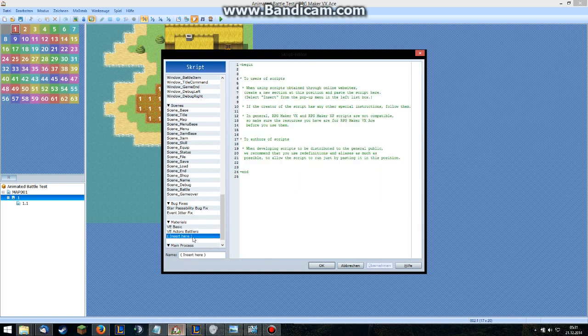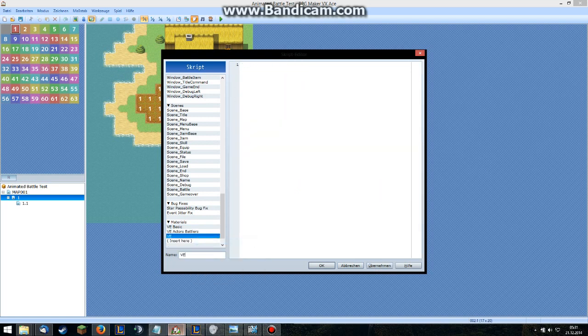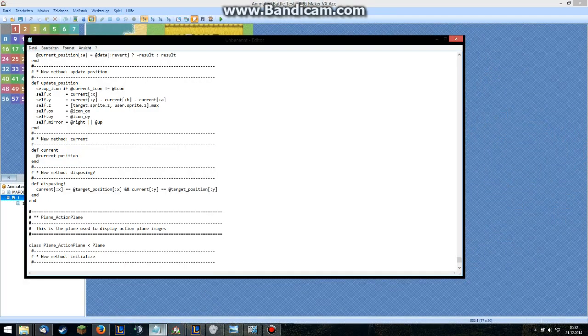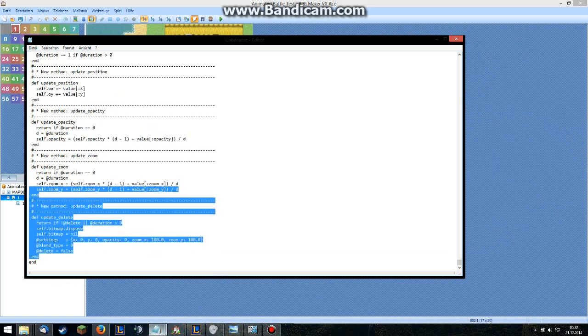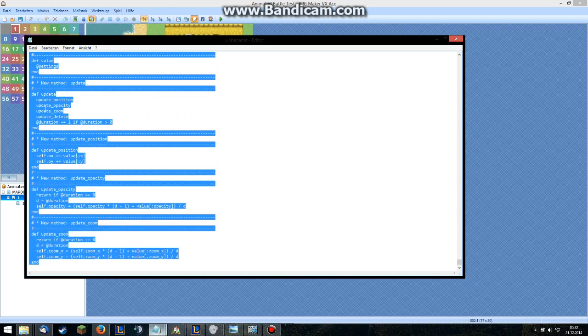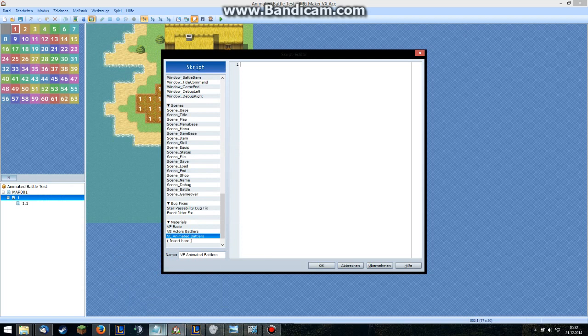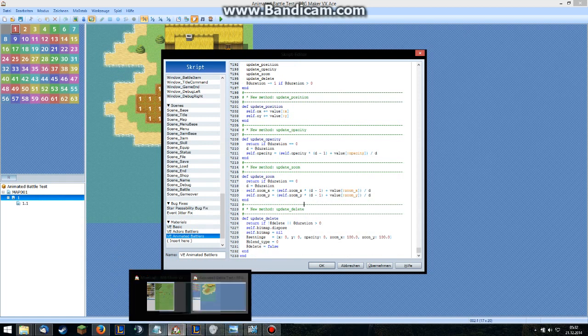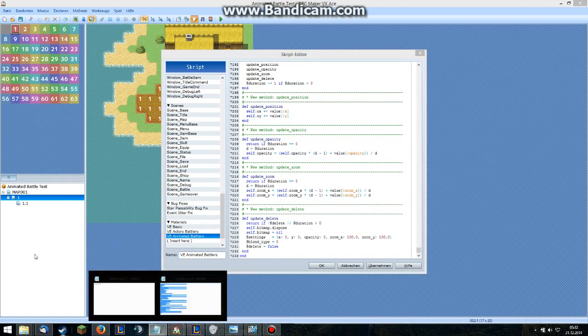And the next one is the Victor Engine Animated Battlers — it's a bit tricky. I used the copy from Victor's Google Drive but I got a syntax error. I have no idea why; I searched for it for like two hours and gave up. I just give you my copy — I made one custom skill in it, but it shouldn't be a problem. I will upload this file and you can just copy it.